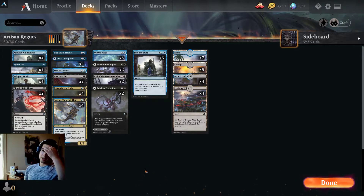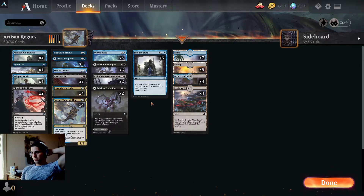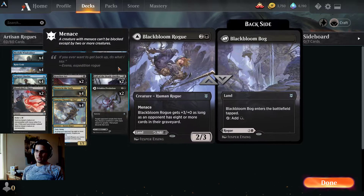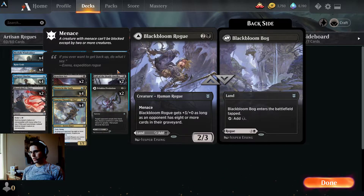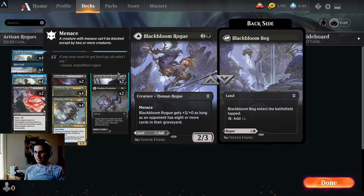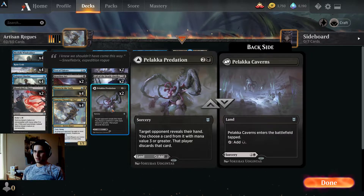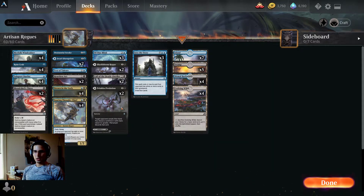Since the mana base often takes up a lot of rares in the Rogues deck, we had to make a lot of adjustments there, so we're running Dismal Backwaters and Evo Wilds, because Evo Wilds still triggers the Crab twice, which is very nice. We've got some Spell-Lands in Blackbloom Rogue, which is a Rogue with Menace, and if your opponent has eight or more cards in their graveyard it is a 5/3 for three mana, or it can be a tapped Blackland. Palakka Predation — target opponent reveals their hand, you choose a card with CMC 3 or greater, they discard it, or it's a tapped Blackland — pretty solid if your opponent's playing big spells.